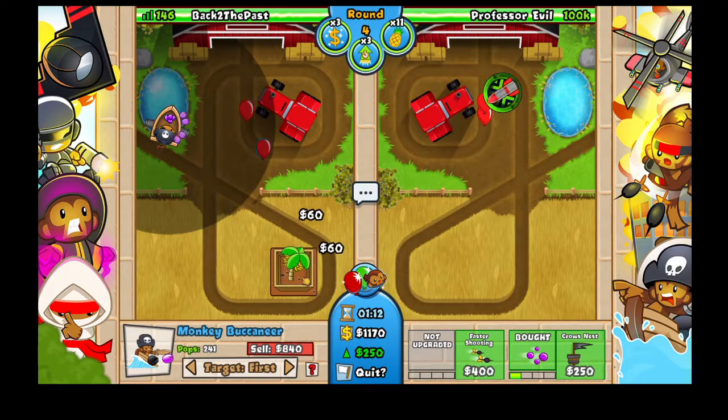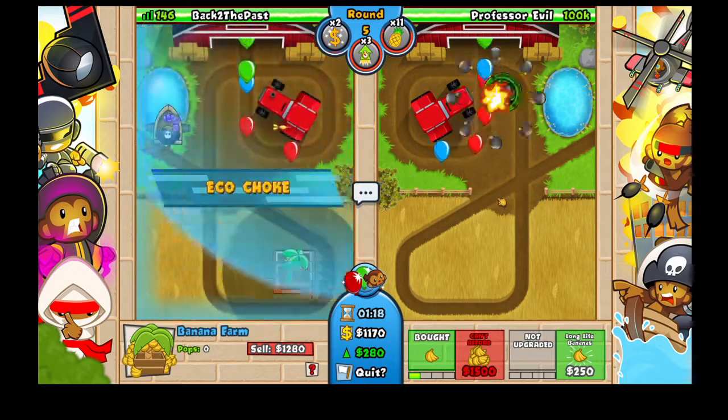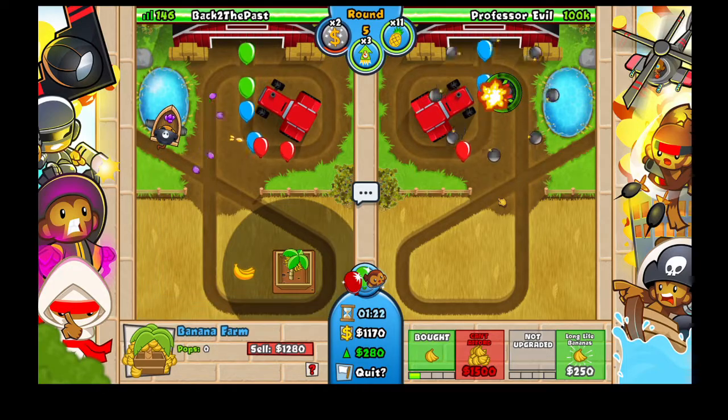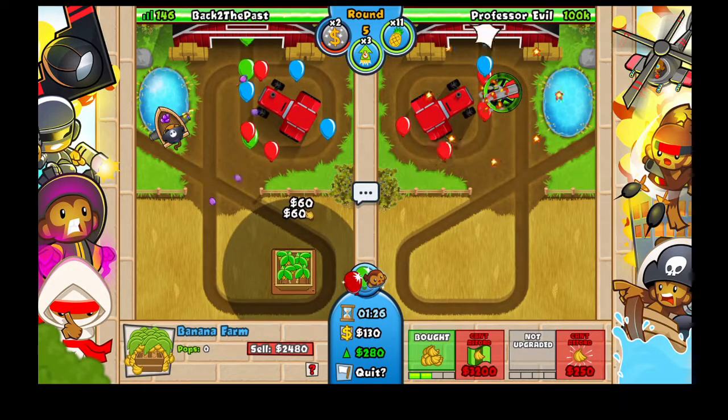Start of round 5. And here is another eagle choke — watch out, don't collect the bananas till the blue thing goes away. Now I'm safe to collect again and I'm getting a plantation.